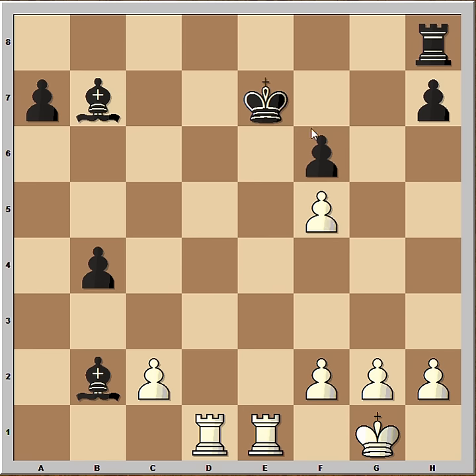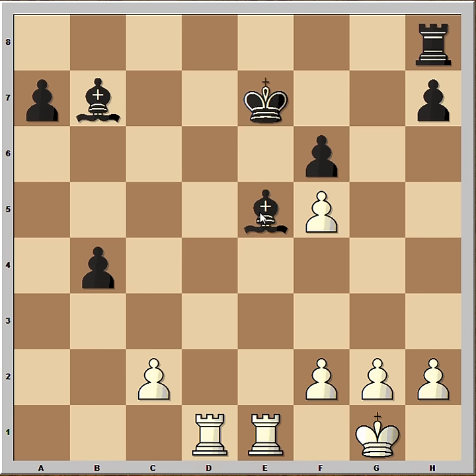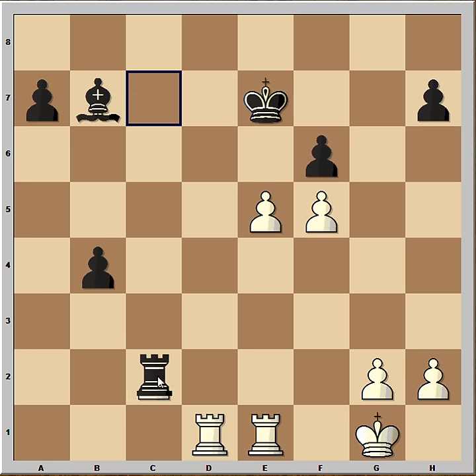Pawn takes on F5. And now if King moves to F7, then there is check and White is winning the Bishop and one of the pawns. That's why in this position, Boris played Bishop to E5. And now F4. The Bishop can't move. Boris played Rook to C8, attacking the pawn. Pawn takes pawn. Rook takes pawn on C2. And now would you take the pawn or would you push?